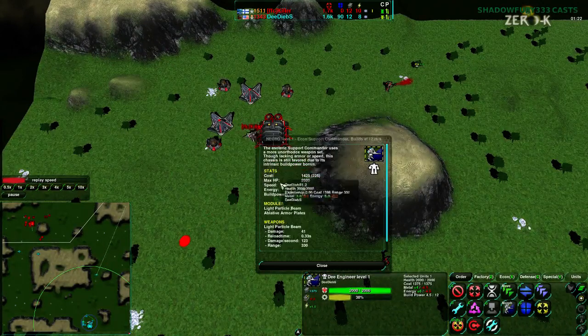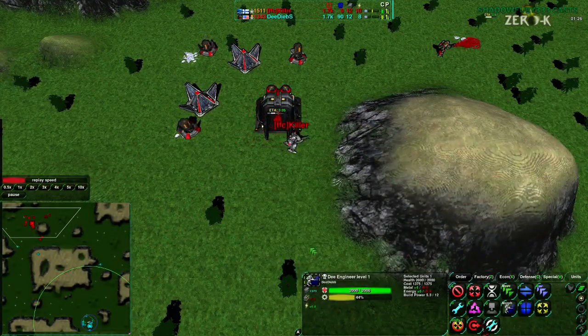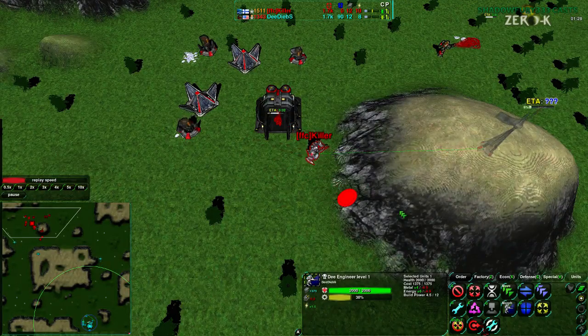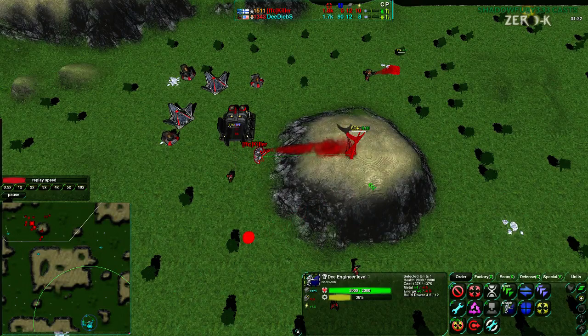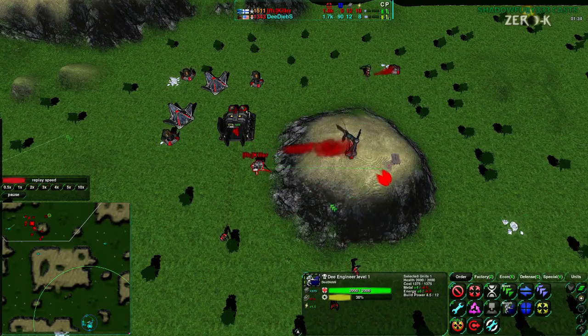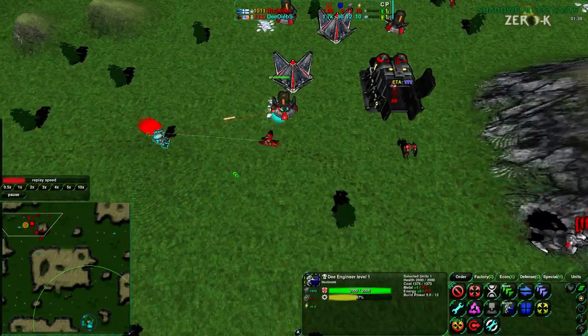Commander meta has not been settled, so I'm not going to make many comments on that — commander meta is just weird right now. Light particle beam aren't a bad choice overall, but support comm is probably not the better option. Battle and recon are probably still the better options to go for commanders. Support comm is probably a terrible choice. Anyway, coming into the initial fight.